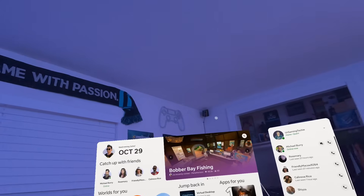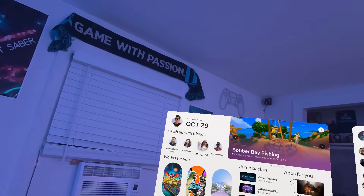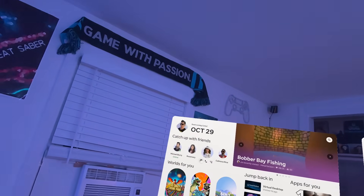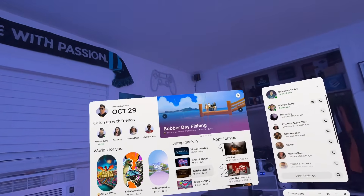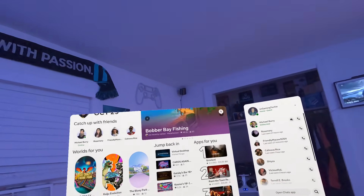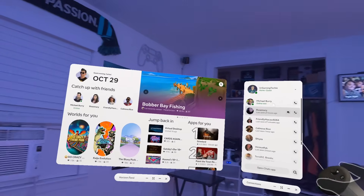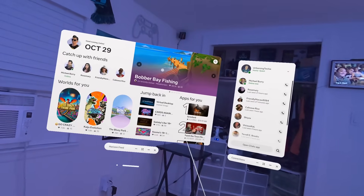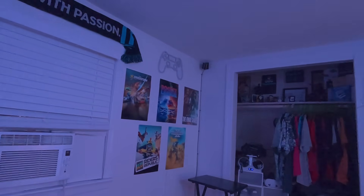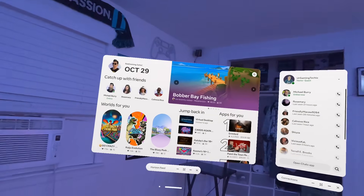I really like the new dashboard — the Horizon Feed that pops up when you get in here — because it shows your friends right there in the corner. I love the animations that pop up when you hover over a person; you can easily call them, invite them, or message them right from here. You've got worlds, apps you recently played, and apps recommended for you. You also have your friends list on the right. If you double-click the Meta button on your right controller, it disappears, and double-clicking again brings it right back — that's a new thing in version 83.